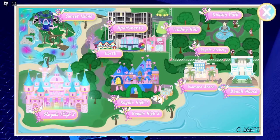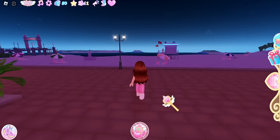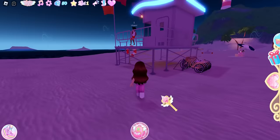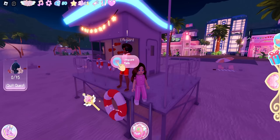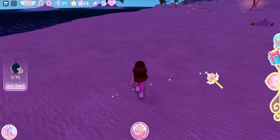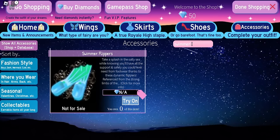Next we are going to Diamond Beach — there are a lot of free accessories you can get here. The first item is the Swimming Flippers. Come over to the lifeguard, talk to them, and start the lifeguard's quest. To complete this quest, you need to find 75 pieces of trash lying around the beach areas. Also fly over to those islands, as there will be trash there as well. That quest will give you the Swimmer Flippers.